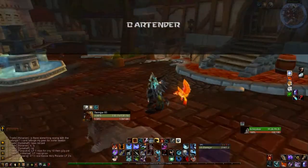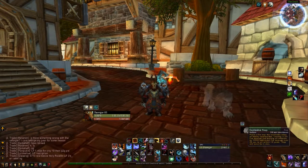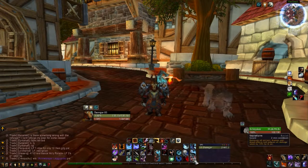First up we've got Bartender. Bartender is an action bar modifier that lets you change the way that your bars are located, like where they're located, what they look like. Here you can see that I have the top bar, middle bar, and a lower bar. The top one is bound to Control.